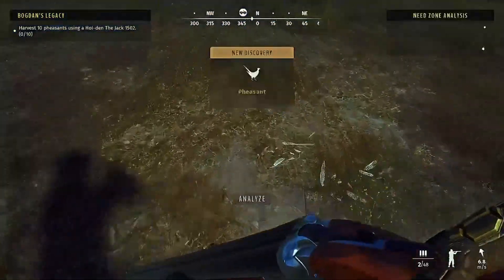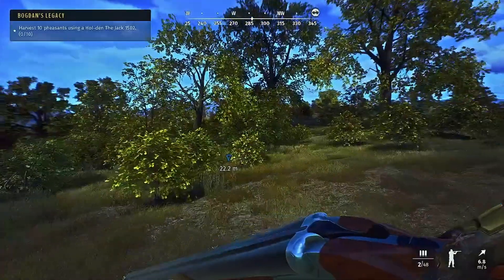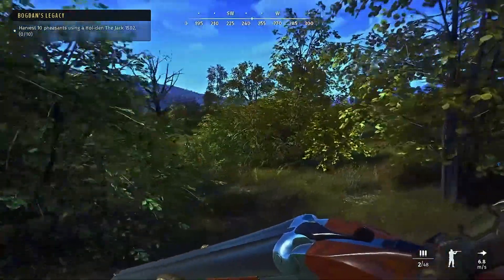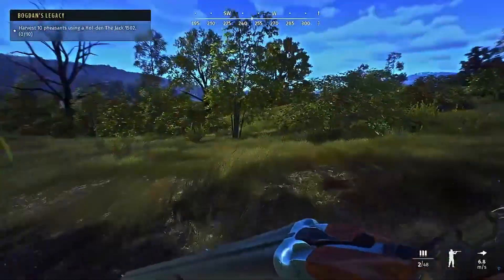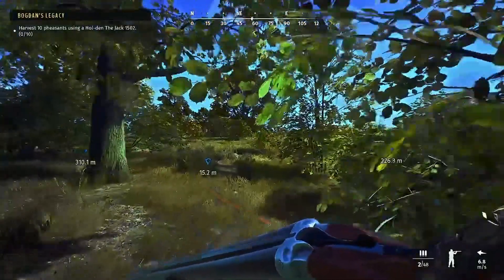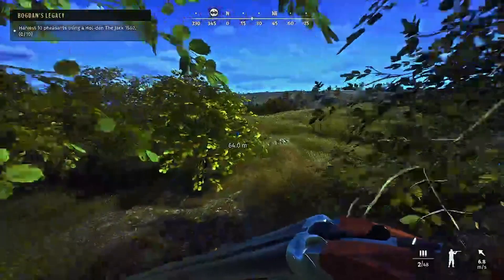I chose pheasants because they're one of the easier species to demonstrate this with — fairly unspookable, you can almost walk right up to them. Also, most of their need zones are out in the open, so they'll be fairly easy to see. Let's take a quick check of the map to see how close we're getting — we're pretty much right on top of it. Check your map frequently to make sure you're marking the right valley and the right hill. About 20 meters away, we were able to find the eating and sleeping zones for this flock.